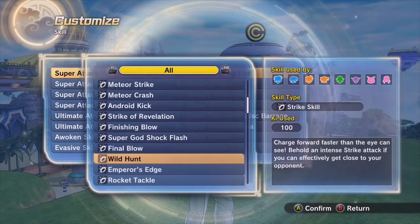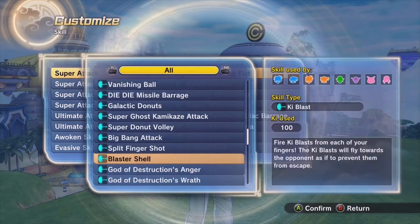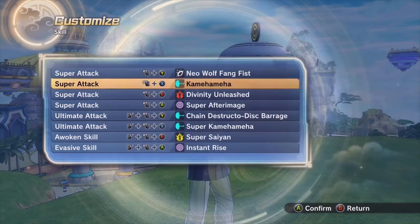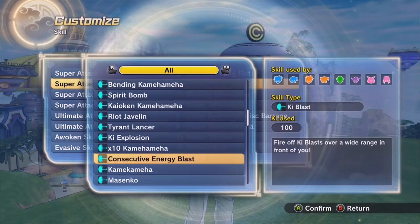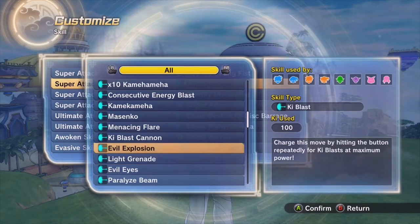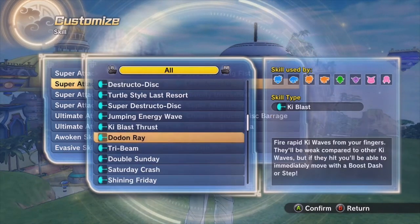On the screen you might see my build and what you can put in each slot — just the basic idea of it. You can put combo enders on the first slot, follow-ups in the second one. And for the third slot, the B button slot, I always put a charge move there, because it's better with one than without one — you really need it.